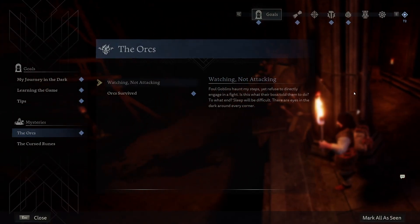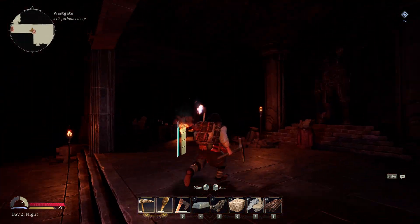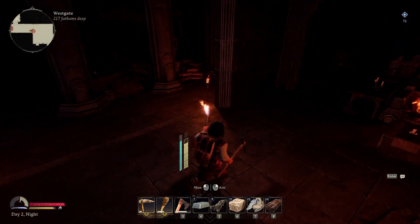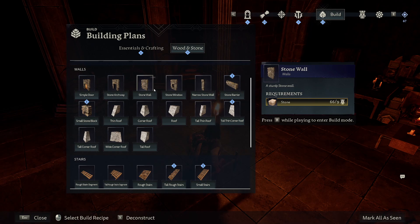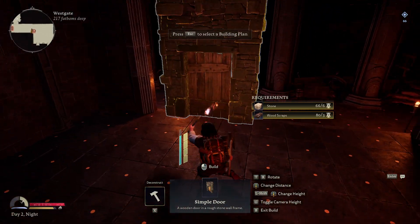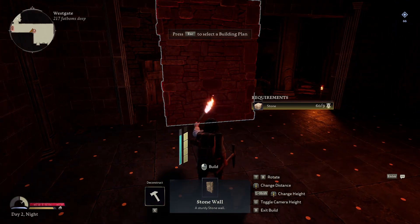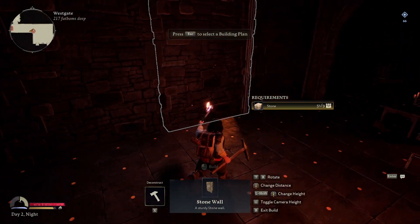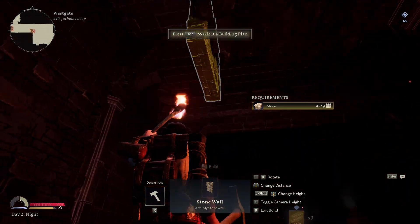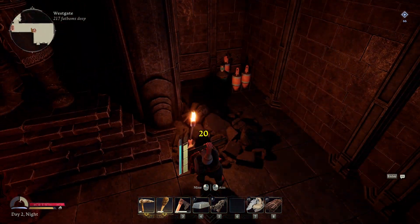There's our first orc watching us up close. We have a big wall here that I want to try to fill in because I have a feeling they might be coming for us. So let's go for a simple door, place it right along the edge here, and get ourselves some walls. I feel a little bit safer in this area now.